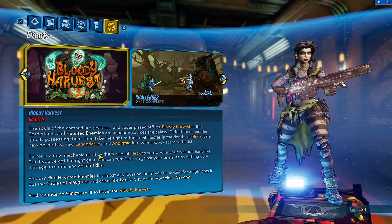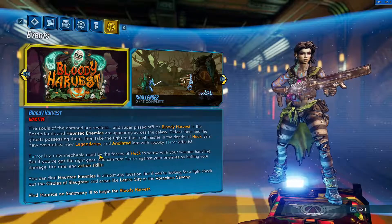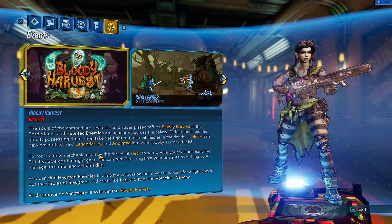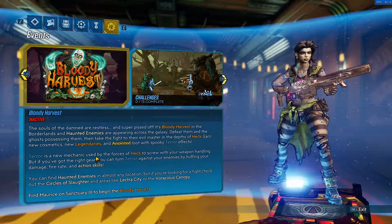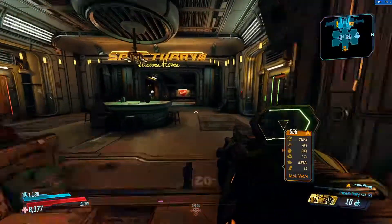You can find haunted enemies at almost any location, but if you're looking for a fight check out the Circle of Slaughter in areas like Lectra City or the Voracious Canopy. Find Maurice on Sanctuary 3 to begin the Bloody Harvest, and Maurice is actually over here — I'll go ahead and show you where he is.